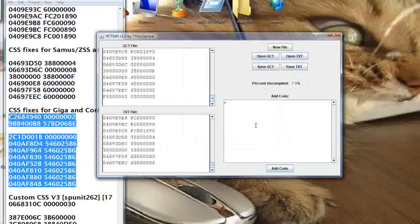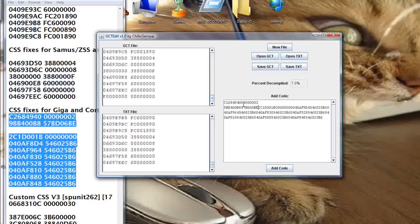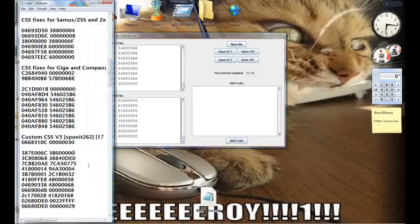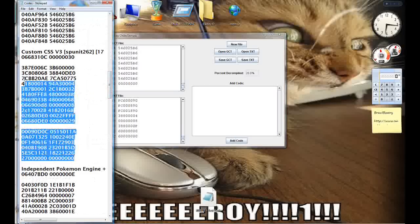I'm not sure what the Gigabowser fix actually does, but if it's a fix it probably means there was some kind of error and they had to fix it, so it would be a good thing to put in there. Add that. This is the actual code itself — the custom CSS version three — so you select all of this.